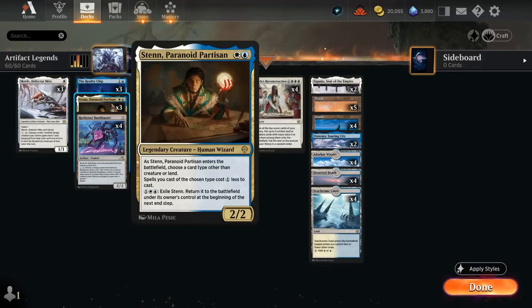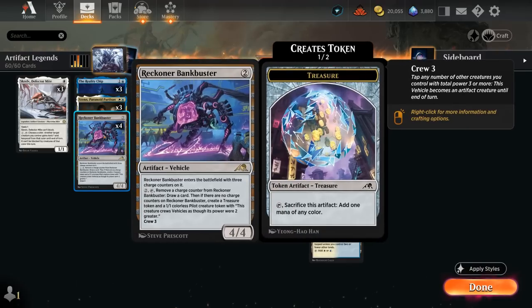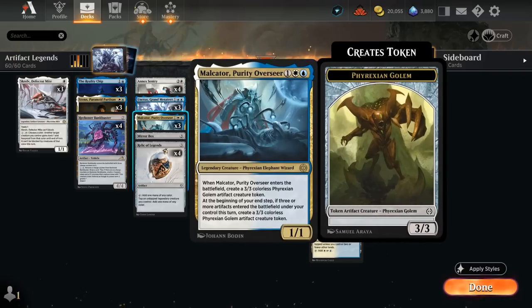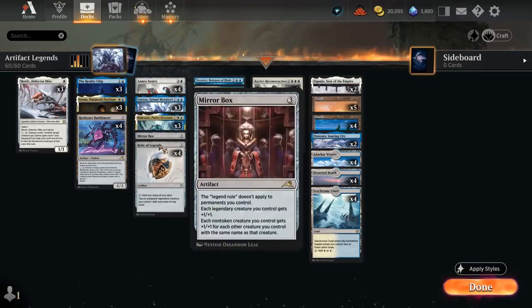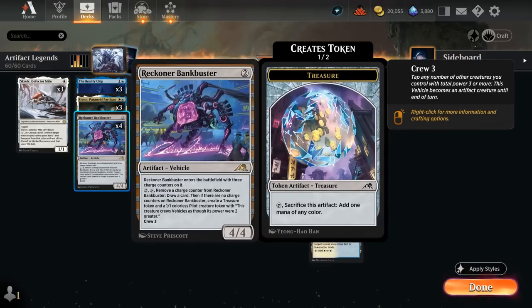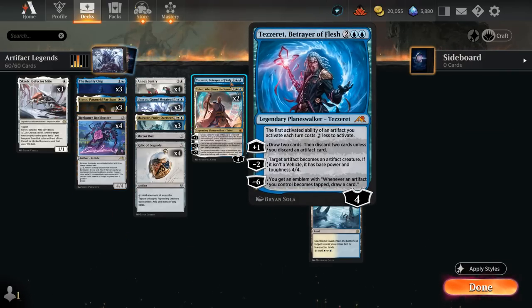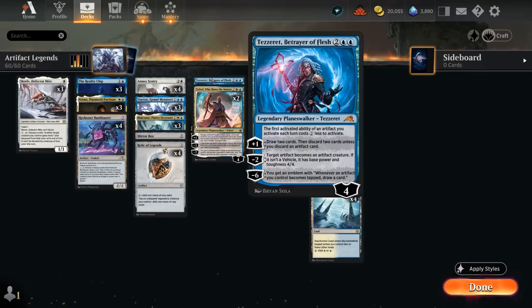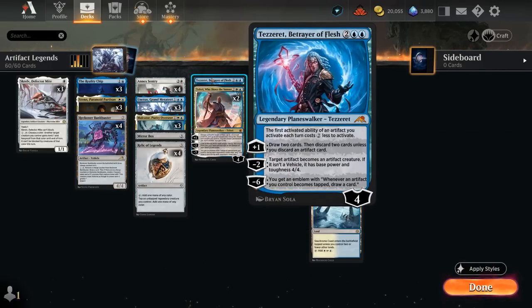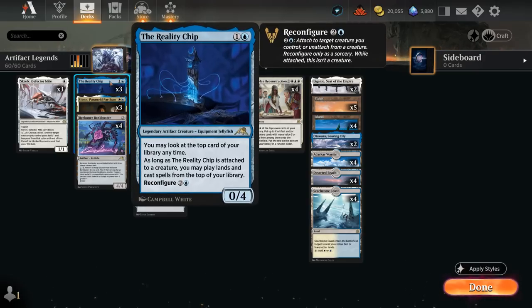Four copies of Reckoner Bankbuster also have great synergy — we can play it on turn two, then on turn three use Malkator to crew it and hit for four. It's an artifact creature pumped by Unctus, and we can sink extra mana from Relic into activating Bankbuster to draw. We also have a one-of Tezzeret, Betrayer of Flesh: the first activated ability of an artifact we activate each turn costs two generic less, so we can draw with Bankbuster for free, even on the opponent's turn.